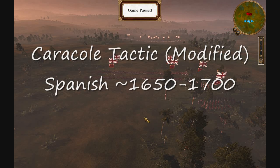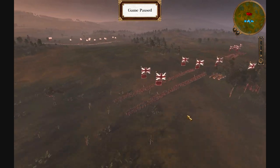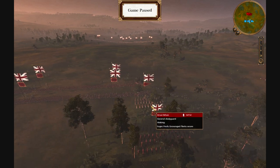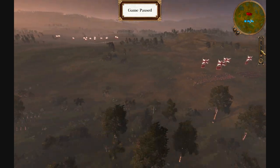Here's the caracol tactic. This is a very modified version because the caracol was originally done with ranged horsemen. I'm going to show you all my flanks: I have light infantry on the sides, four squads of light infantry over here. This is where I'm going to use the caracol tactic — two squads of cabin reserve, another two squads of light infantry, and one squad of light to support them.